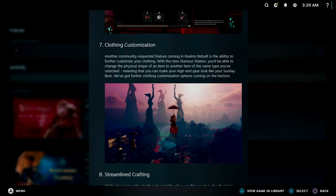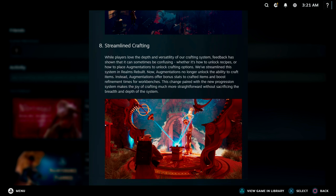We can also customize our gear with a new Glamour Station, which allows us to change the physical appearance of an item to match another item of the same type. So if you really like the look of a pistol but a newer one does more damage, you can take that appearance and apply it to the better pistol — similar to a transmog system. You can do this with weapons, clothes, whatever. They noted they'll be working on more customization options down the line.